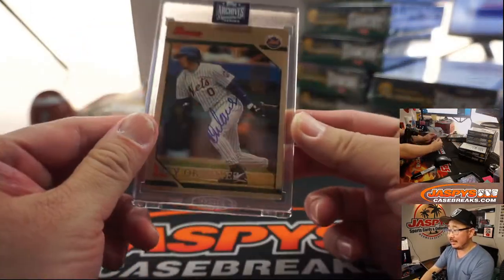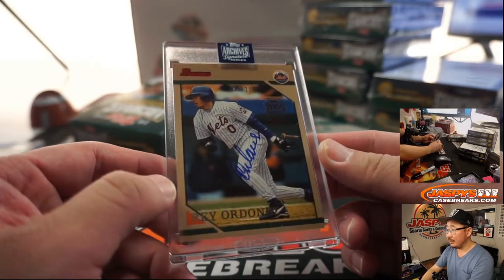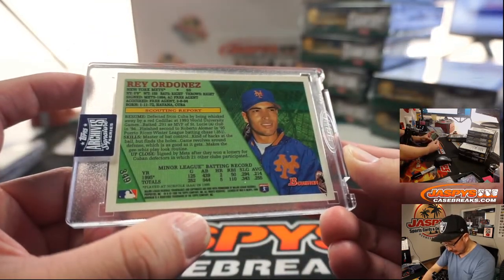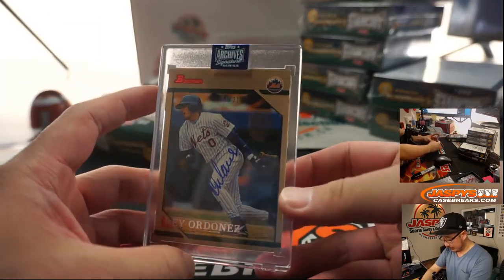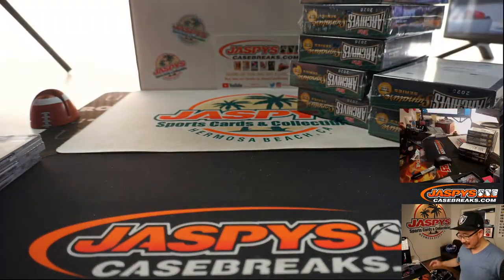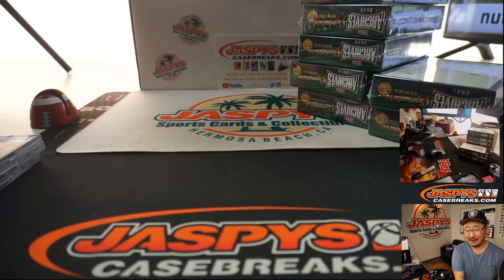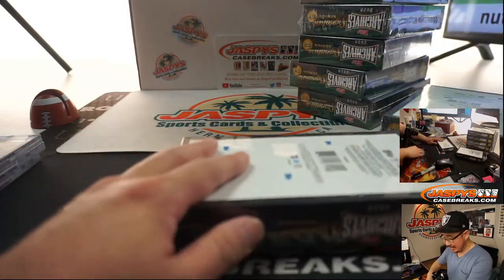Next one is Ray Ordonez, 4 out of 21 — nice, Mets. Ray Ordonez, pretty good shortstop. He was no Manny Agbayani — I do not remember Agbayani, but I do remember Ray Ordonez. Joel gets Ray Ordonez. Ryan says he had a really great glove.